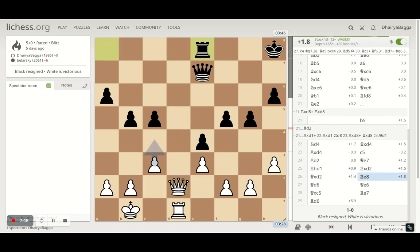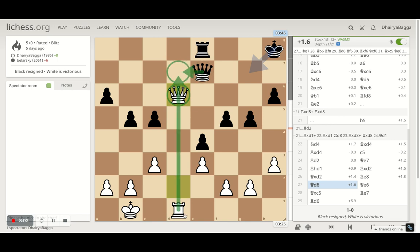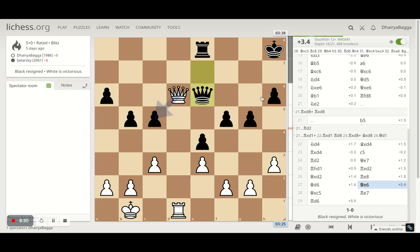After rook comes onto e8, I decided to try and exchange queens. Queen to d6 is the right square — more forcing for my opponent — because I'm hitting a pawn, hitting a queen, and hitting another pawn. If three things are tagged, you cannot save everything. Opponent tries to come in the way of the queen trying to save both pawns, but then the other pawn was hanging. And that's what happens — I take another pawn there.